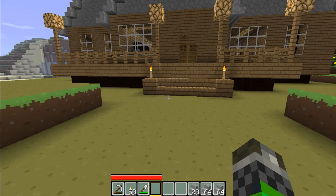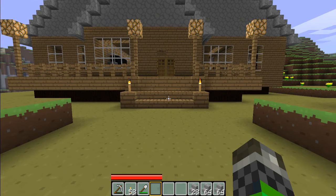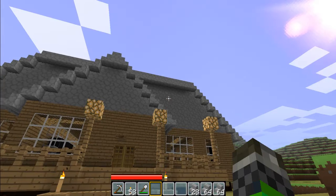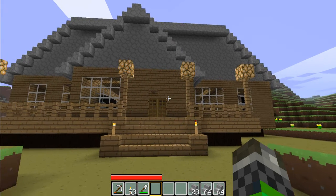This house by itself — the front porch — is 19 blocks. The whole house by itself is 25 blocks by 25 blocks, so it's nothing small. The wood took me over 1,000 blocks of wood. Yes, 1,000.